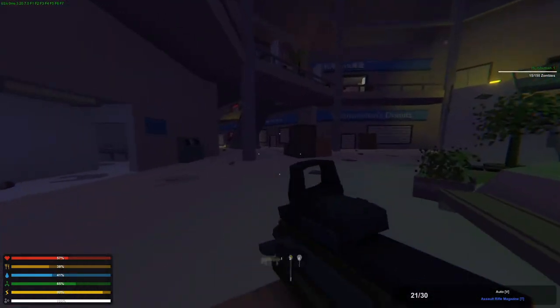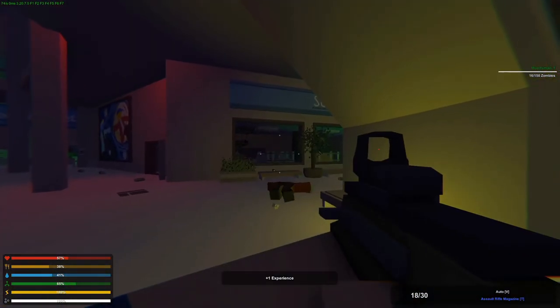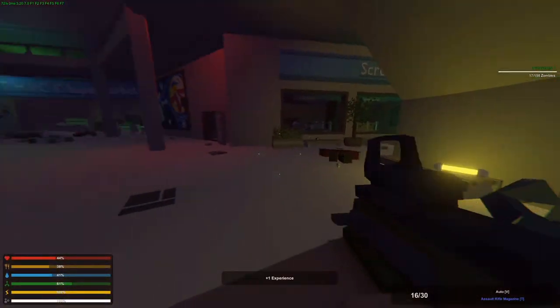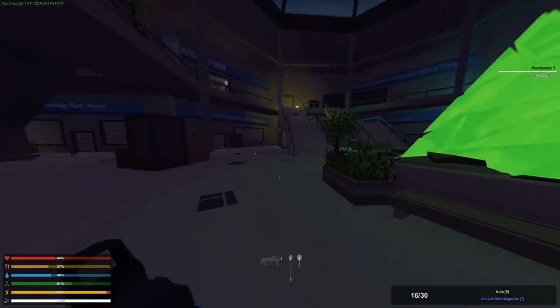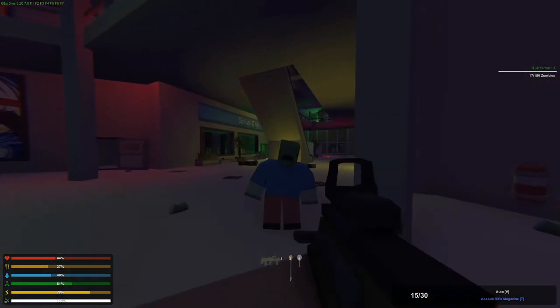I'm pretty sure we've murdered most of the zombies here already. What we're gonna have to do is go all the way to the demolition site, then all the way to town, then all the way to junction, prison, fire station, hospital, dorms, and park. I think we'll eventually get enough zombies — I'll come back when we actually complete the quest.